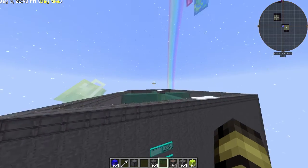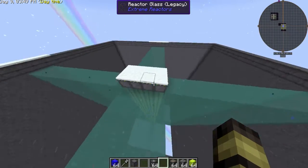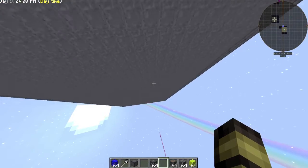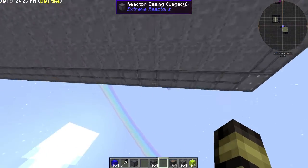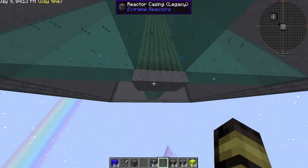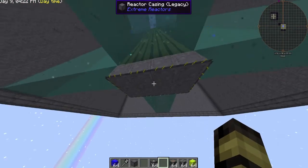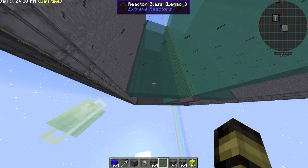I checked the math on it and I have the new numbers. This stuff kind of acts like cryotheum where it makes snow — you can see where it's touching, it creates snow all down there. That's glass by the way, because you can't have snow on the interior. So if you use this liquid, you actually can't have casing on the bottom — you have to have casing underneath the fuel rods, or it will not act as a real reactor. Only reactor casings can be used here. This is called Vapor of Levity.